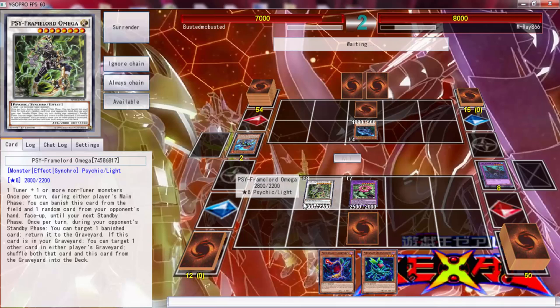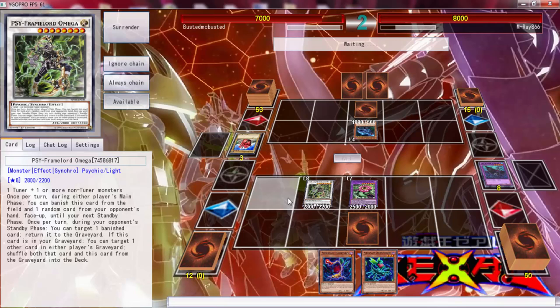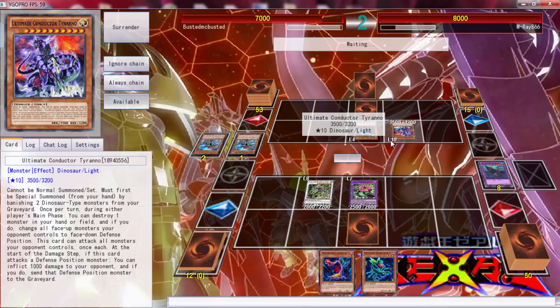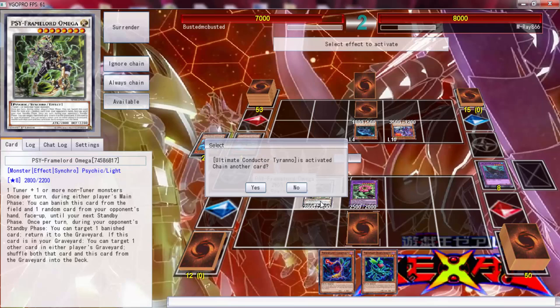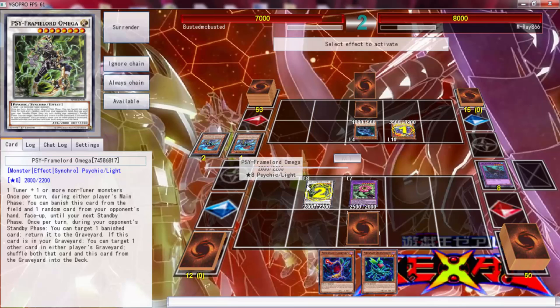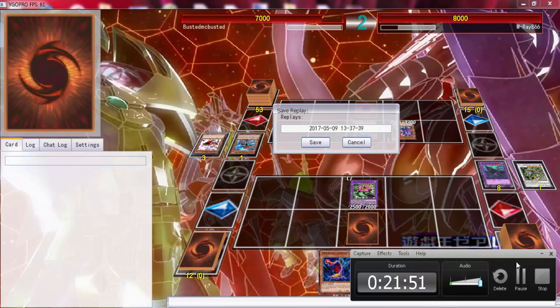I think he's going to search the 3500 dragon now. He summons — okay. I'm just going to let that resolve because I don't know what's going on. Pretty sure he already has the 3500 in his hand. Once he uses this effect — oh damn, I was supposed to use Omega! Now I don't know what he was doing. He has to pop this now — I'm not going to say he just made some mistakes.